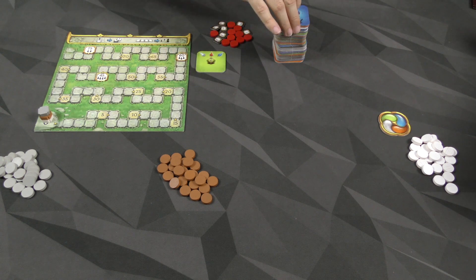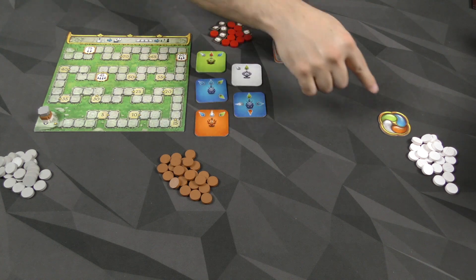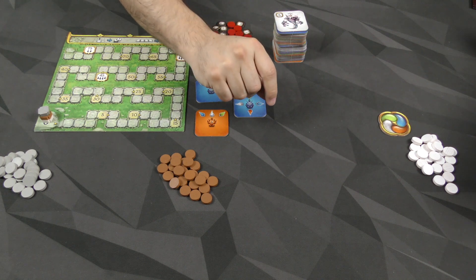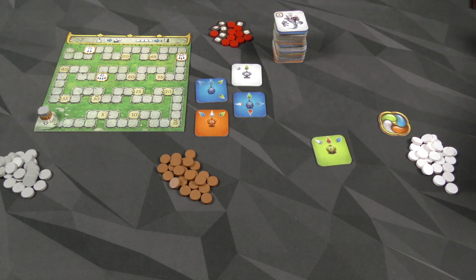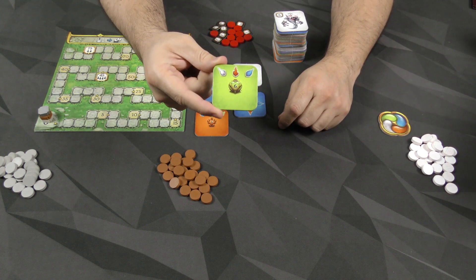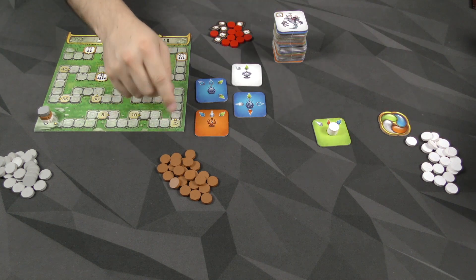Here is how the game goes. We're going to flip over five of these tiles and put them on the table. The start player is going to begin by selecting one of these and putting them in front of them, orthogonally adjacent to any previous ones they had. For the first one, you can just put it anywhere you want. And then you are going to put a number of your wooden tokens on it equal to the number of arrows on the tile — in this case, there are three arrows — so we cover up the center of the tile with those, and then the next player will go.